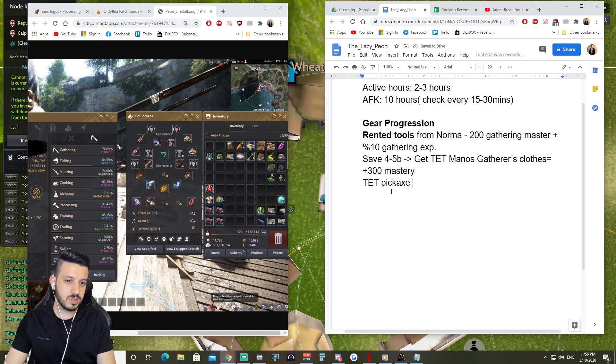With these two items — the pickaxe and the Gatherer's Clothes — you'll be at 300 mastery each.